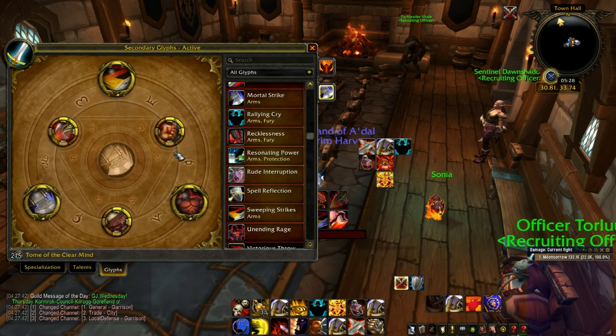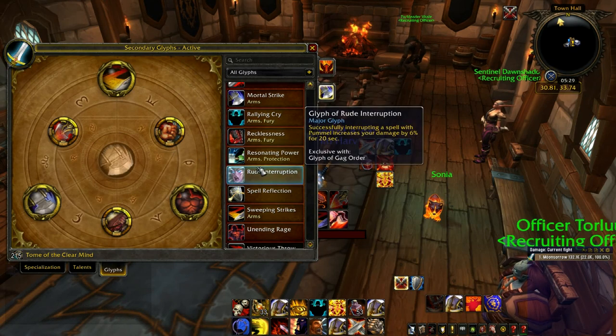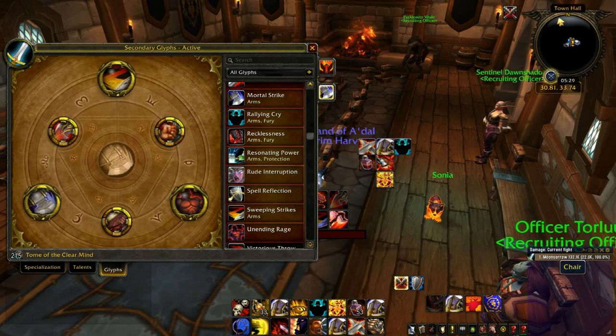The other thing I wanted to mention: for any fights with interrupts, you want to use Glyph of Rude Interruption — you want to snipe that interrupt. I make all the interrupt rotations in my guild and I put warriors first because they get the most out of it. Shout at your ranged DPS if they snipe your interrupt. If you get fights with interrupts, take this glyph. Enjoy the video.